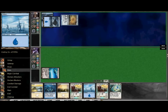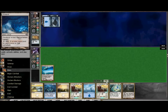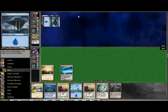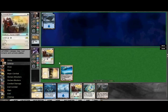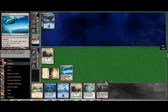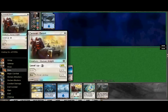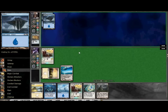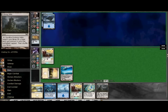Opponent does Island into Expedition Maps, so we're assuming he is running a post deck as well. He does use that Expedition Map to fetch out his Cloud Post, which makes my play all the better since I can now tap the one, play the Escort, and then tap the Cloud Post to level up the Escort. It does make me a little sad that I could not get both Escorts into play at this point, because I should have started with the turn one Escort - then on turn two I would have done Cloud Post, second Escort, attack for one, and leveled one up. It would have moved a little smoother.